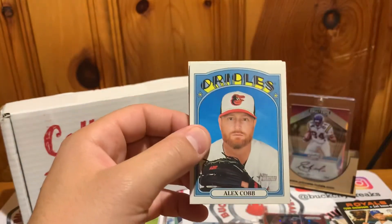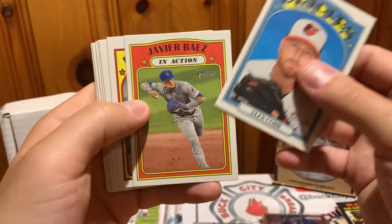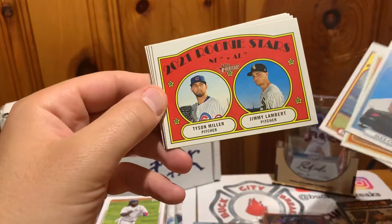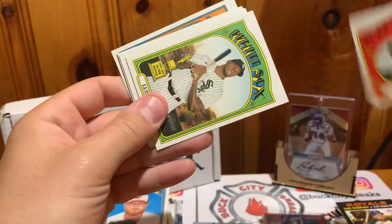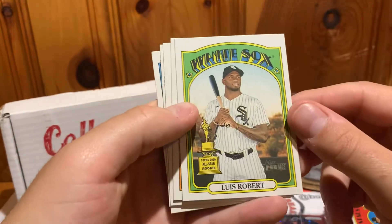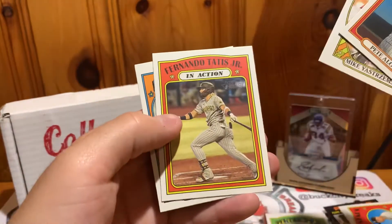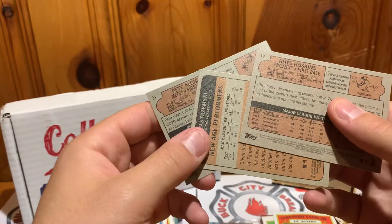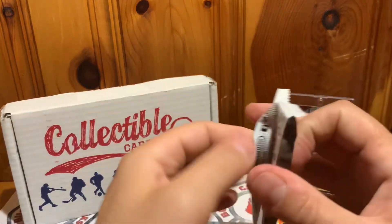2021 Heritage pack — Alex Cobb, Baez, Estrada, rookie stars Tyson Miller and Jimmy Lambert, Louis Robert, Pete Alonso, Bichette, Tatis, and Rhys Hoskins. If you go through these it'll say 'action' or something on the card if it's a short print, but I'm not going to go through all those right now.